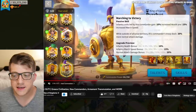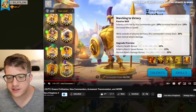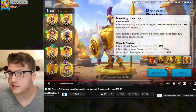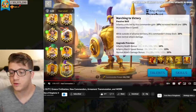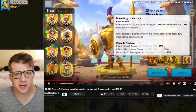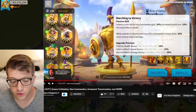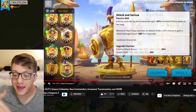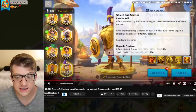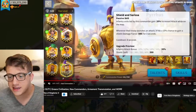His second skill says infantry units gain 10% health, 15% march speed, and while outside alliance territory this commander deals 20% more normal attack damage. Since you'll be outside alliance territory when rallying, this stacks really nicely. The infantry health is solid, march speed is huge. Third skill says 20% increased attack while on the map, and whenever troops launch an attack there's a 10% chance to gain a 500 shielding factor for three seconds with an eight-second cooldown — generic but available in the open field, which is great.